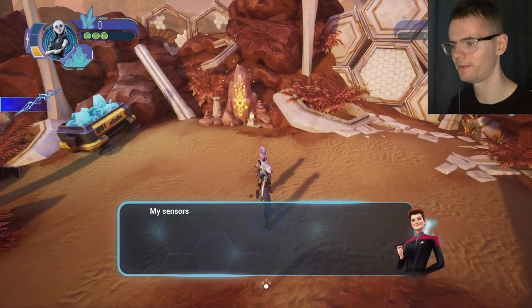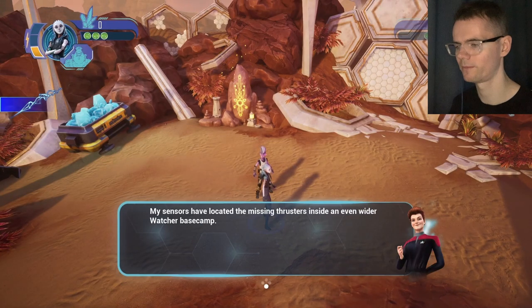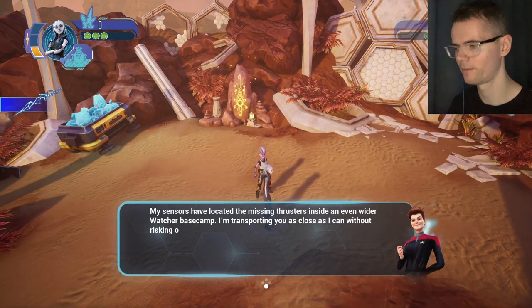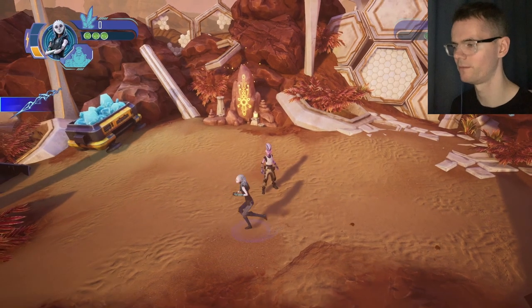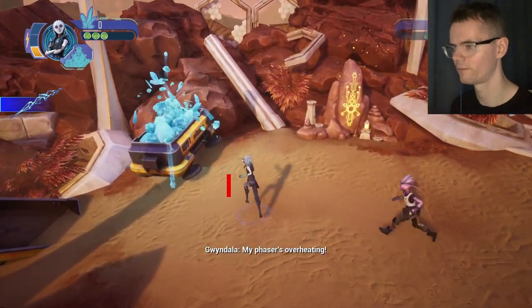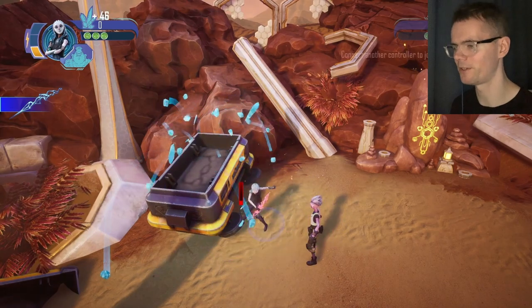So Jankum has a special power that we can use every now and again in battles. A fighter watcher base camp — 'I'm transporting you as close as I can without risking our discovery.' Am I the only one who thought Star Trek Discovery then? My phaser's overheating!